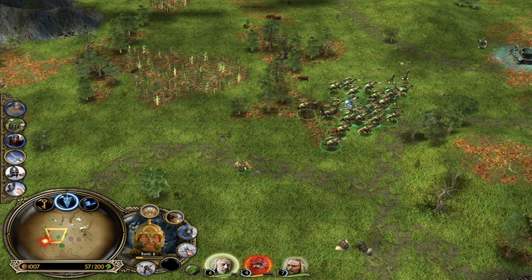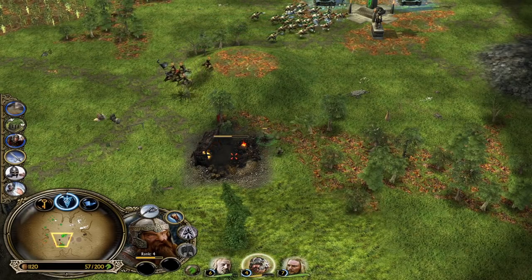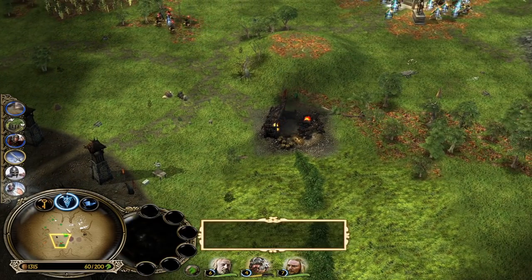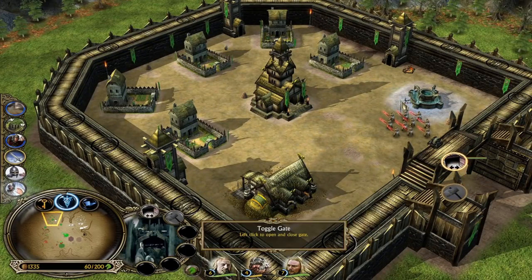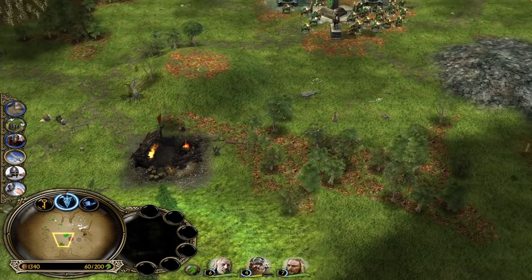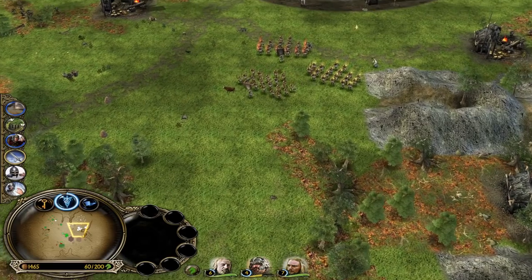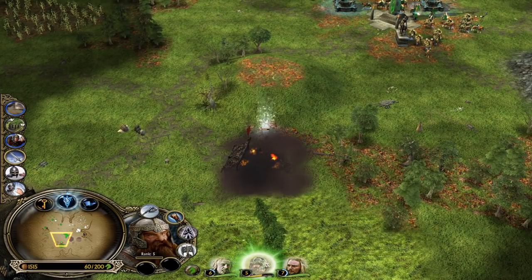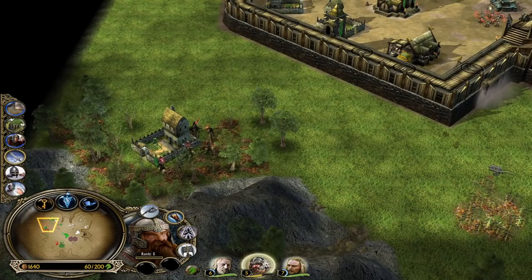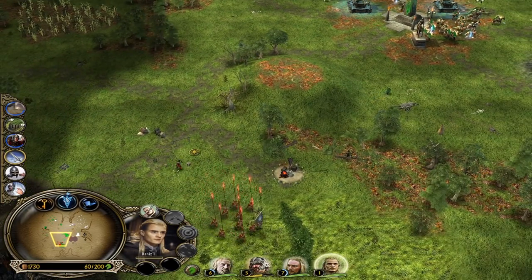Hopefully our opponent doesn't pay attention and doesn't demolish the Lumber Mill — this way, after taking it down, Gimli is going to hit level 5. His structural damage isn't the greatest, and without being level 5 he's not going to be very efficient. Let's heal up, close the gate — I'm afraid of a potential gate rush. Ladies and gentlemen, now you will see the potential strength of the son of Gloin, Gimli.